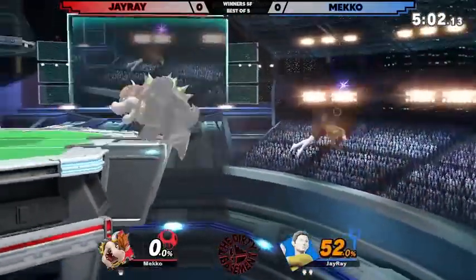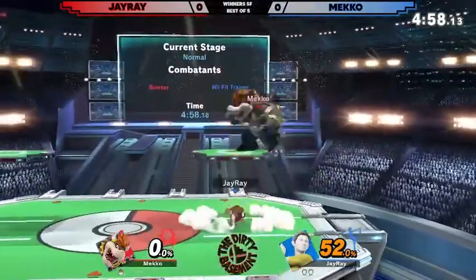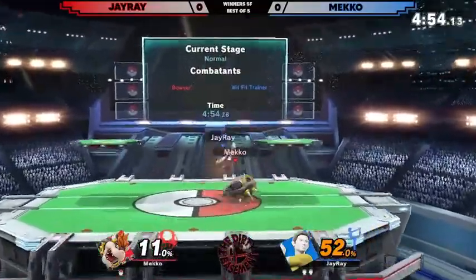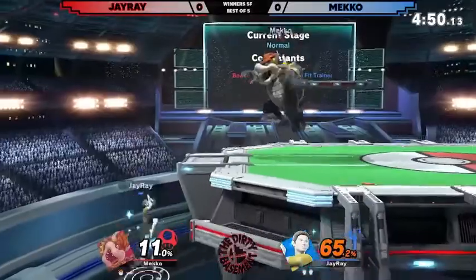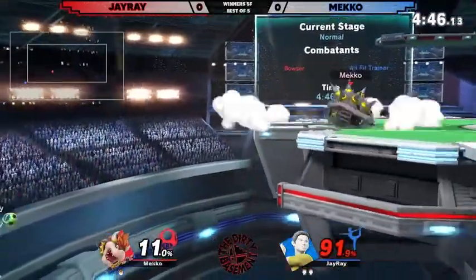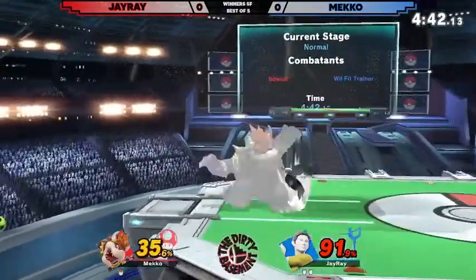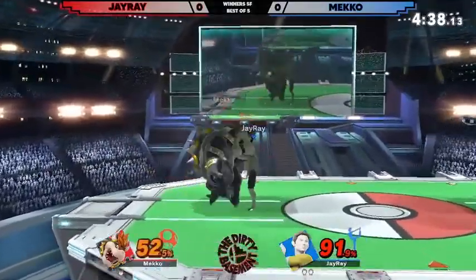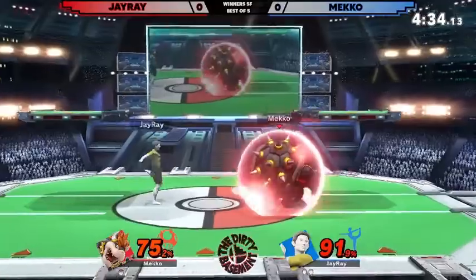Double forward air. J-Ray still has a jump and that soccer ball is on the ground. Up air to nothing. But that first hit of Nair just kind of gives the Wii Fit Trainer everything. Oh my god — two very nice forward airs by Meko. I think he's living though. Nice mash by J-Ray to get back. Two-frame opportunity missed by Meko. Down, up throw, up air — yeah, that just kind of works at a lot of percents. Just good damage, like a good 25%, maybe even more.